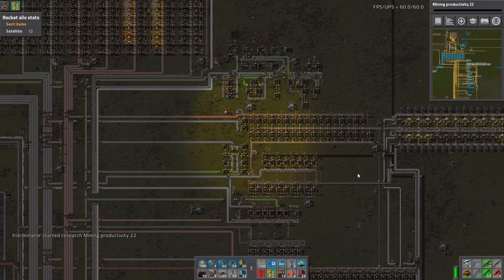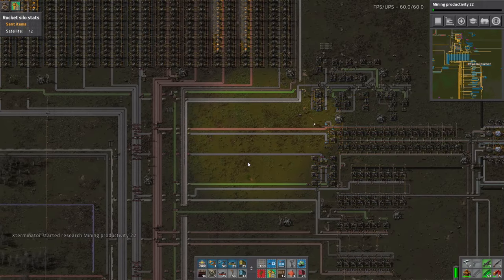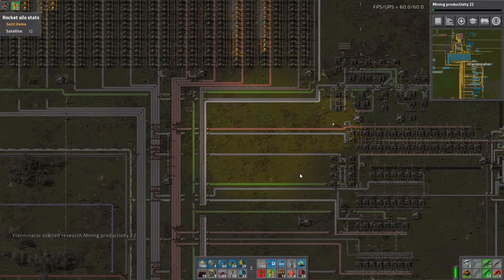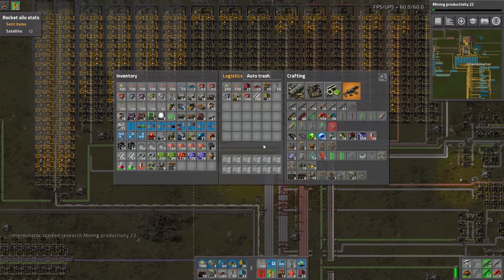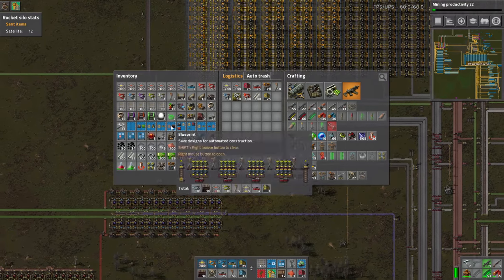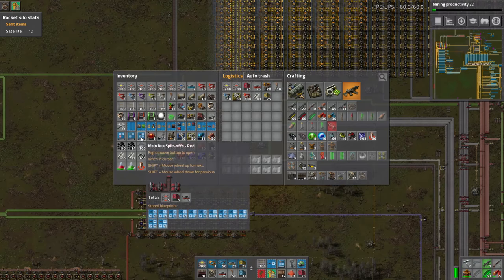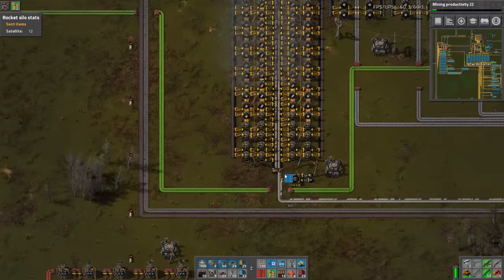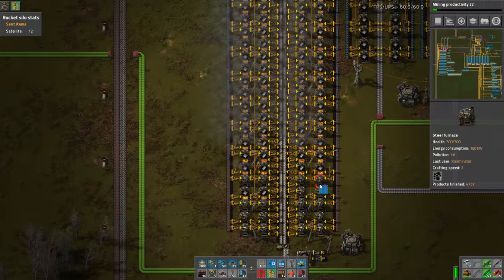We're 19 minutes in - we won't quite have time to do a full steel smelting setup but we can plan it out. I thought I blueprinted this one but it's not saved, so we need to blueprint it. It doesn't even make it to the end anyway.